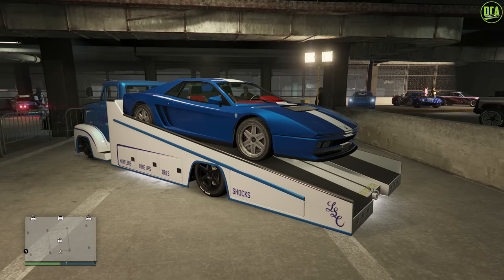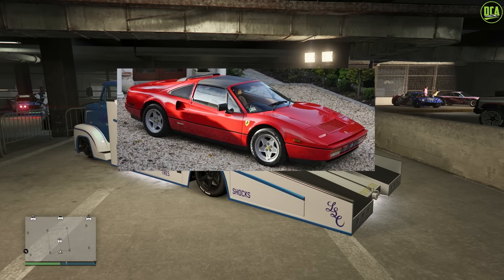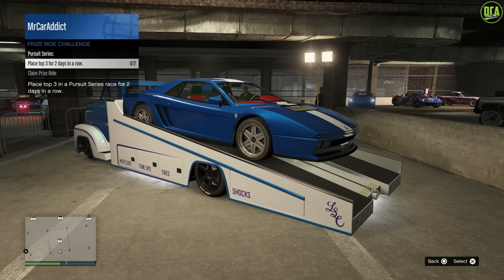The current prize ride for this week is the Grotti Cheetah Classic. This vehicle is primarily based on the Ferrari Testarossa, mixed with the 328 and some other Ferraris as well, and has a normal price of $865,000. To get this car for free, you have to place top 3 in a Pursuit Series race for only 2 days in a row, which makes this one a lot easier to complete this week.